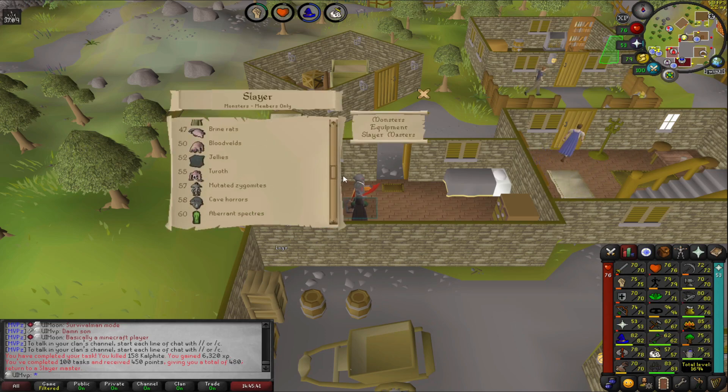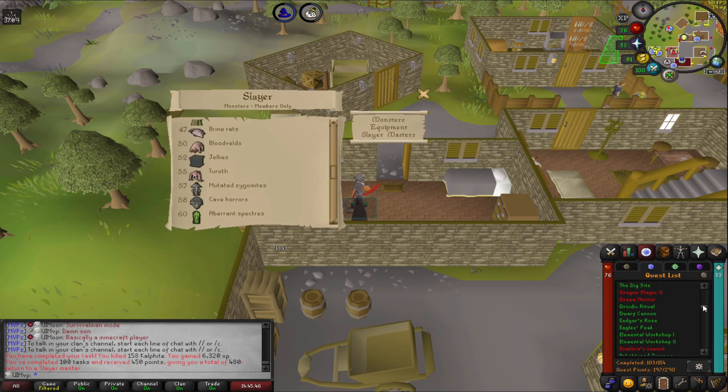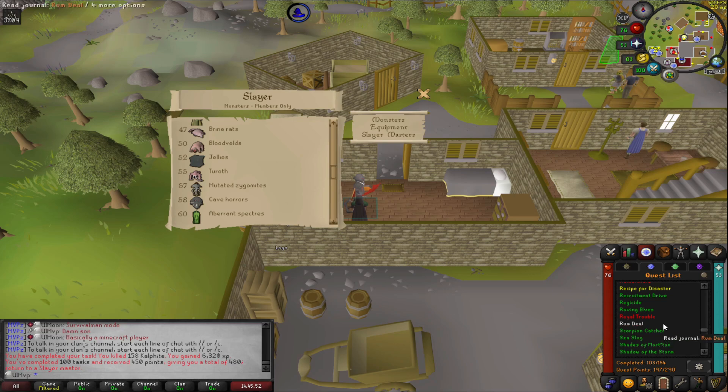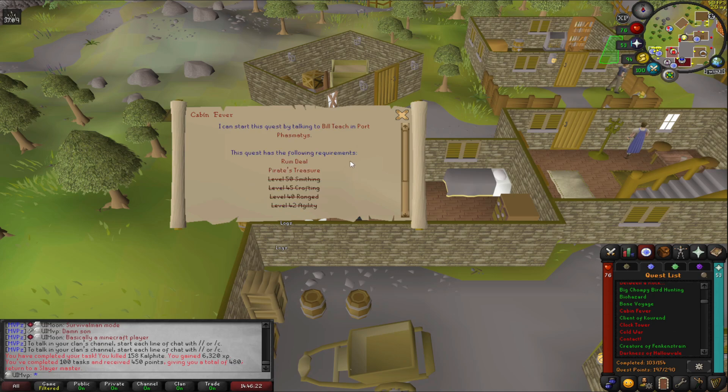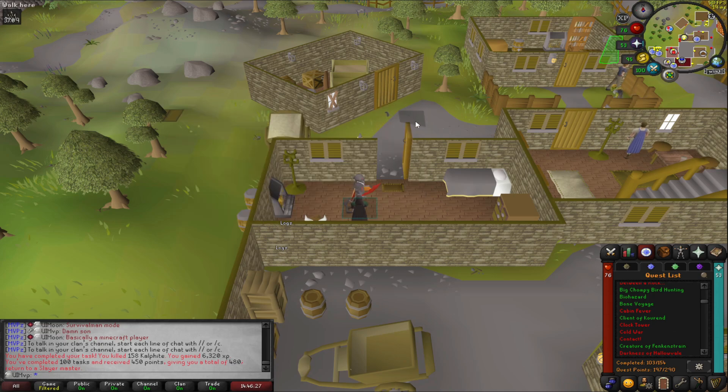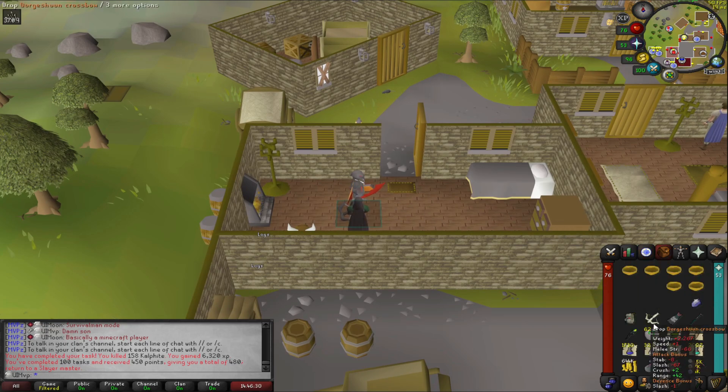With 480 slayer points this lets us unlock our slayer helm when we get there — we have one level away. Probably after we unlock it we might just go and camp out a black mask and see how long it takes. I've seen a melee safe spot I do want to try out. We need to do Rum Deal and Cabin Fever — I could never remember what the other one was. Oh, and we need to do Pirate's Treasure as well. Imagine doing Song of the Elves before you've even done Pirate's Treasure — what kind of account is this.